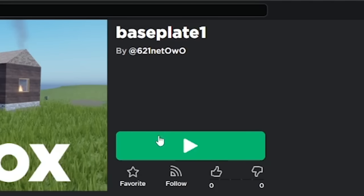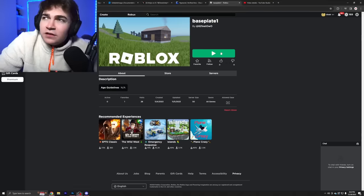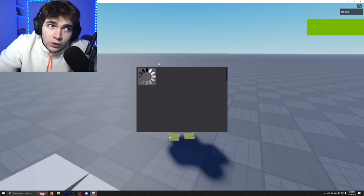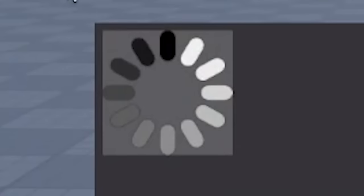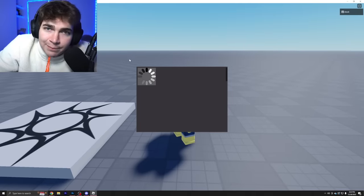It looks totally, totally normal, right? You've got the classic thumbnail there. Let's load in and see what we find. I'm in the game and all you can see is a giant GUI covering your character with a loading screen. Literally nothing in this game except for a baseplate. This is exactly how they hide it — because if a Roblox moderator tries to join this game, this is what they're going to see. They're going to let the game be fine, and nothing is ever going to happen.